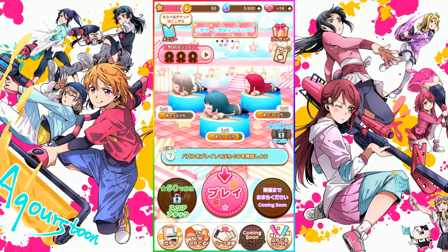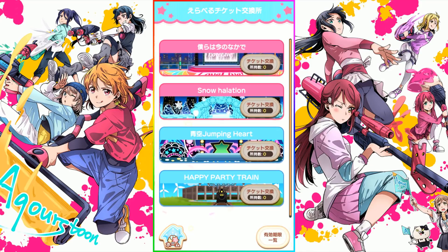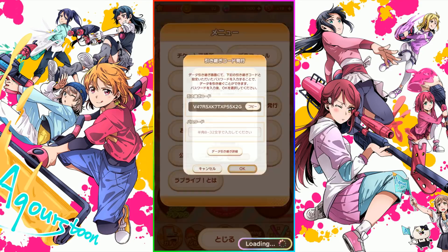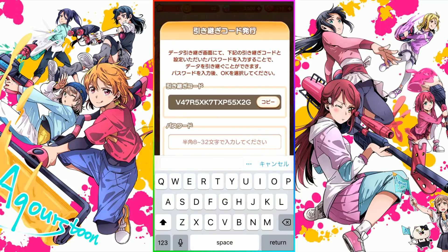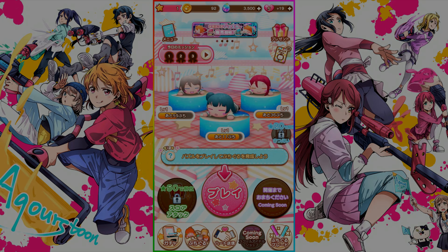The menu on the top left has a whole bunch of options, like a ticket exchange. There's also a way to generate a transfer code. That's just a warning that if you're transferring between devices, you'll lose all your paid currency — then it'll generate your transfer code, and you also have to enter a password, 8 to 32 characters, alphanumeric. Anyway, that's it — hopefully this was useful. I'll answer any questions you might have, and I'll see you guys next time.